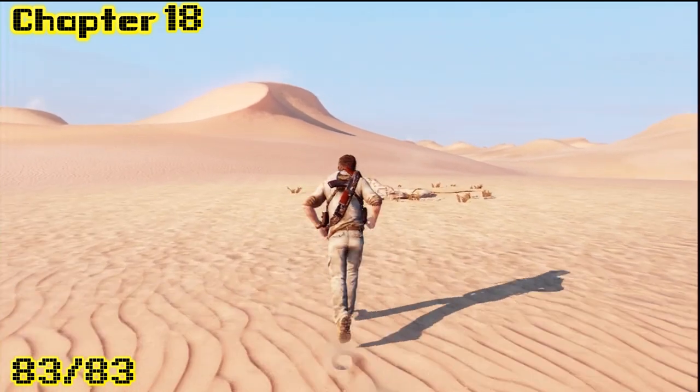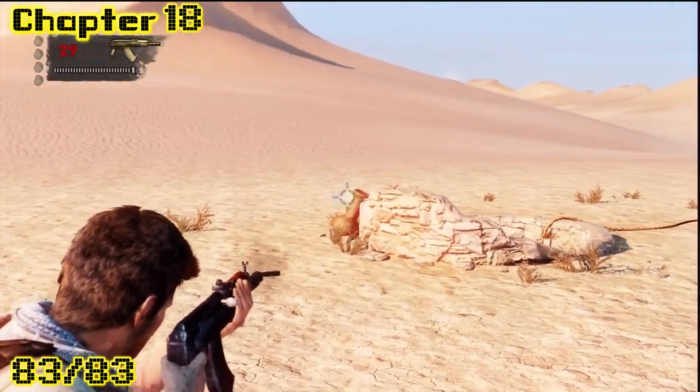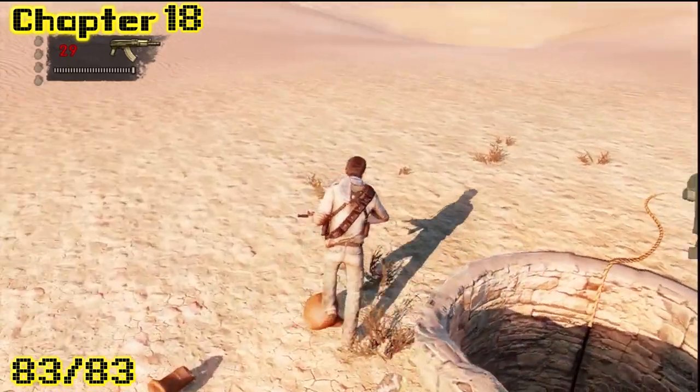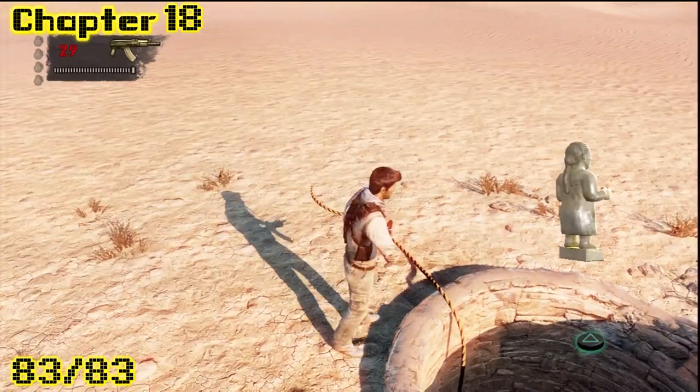In the middle of this desert, you are thirsty. What can be better than water? That's right, treasure. Drake wants to know what's wrong with this guy and why he is not holding water.